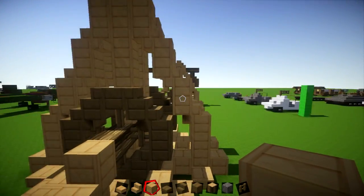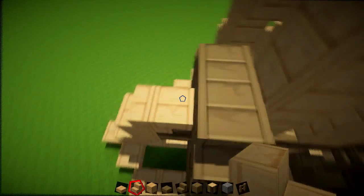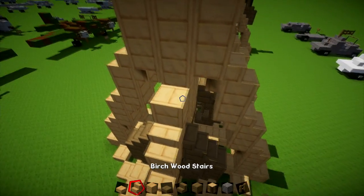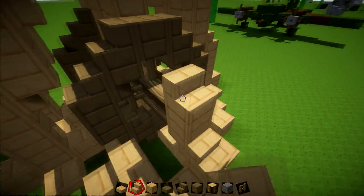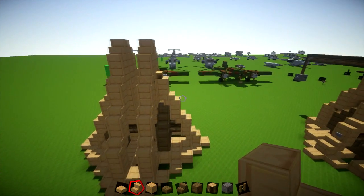Just like we did the block-stair pattern on the front, we're going to do the same here. You've got the stair, the upside-down stair, then block-stair, upside-down, and you continue that pattern until it joins in and connects into this part. It's the same on the other side: stair and upside-down stair, then your block-stair, upside-down stair, block, and then just your stair that connects in like that.